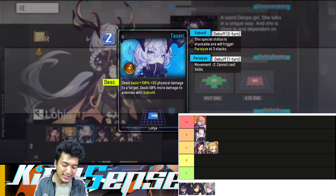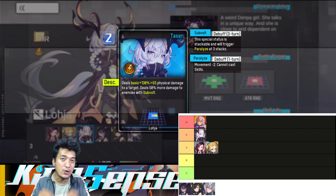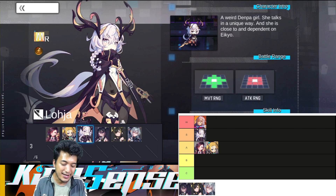She is out here to deal some really good damage. Even with her second active skill, she has the advantage of dealing bonus 50% damage to those opponents who have the sub-bolt effect on them.